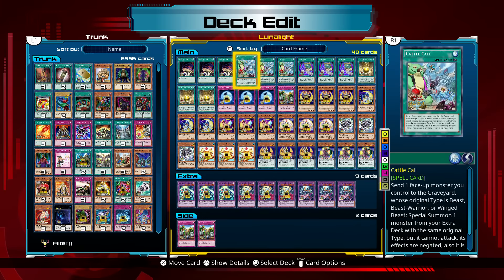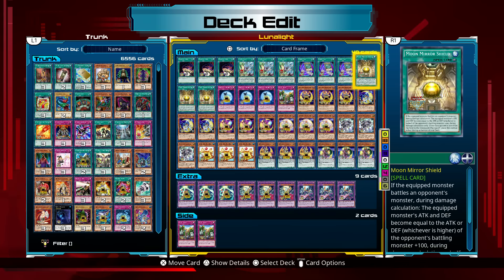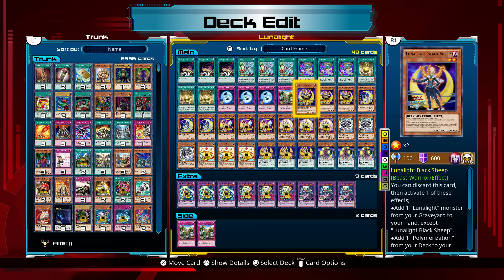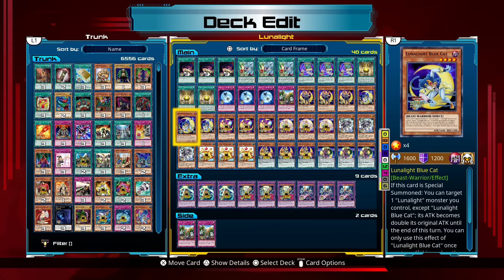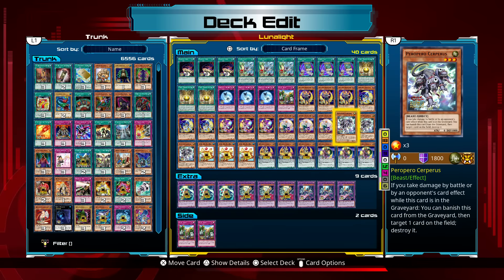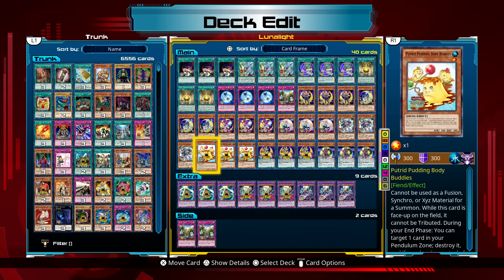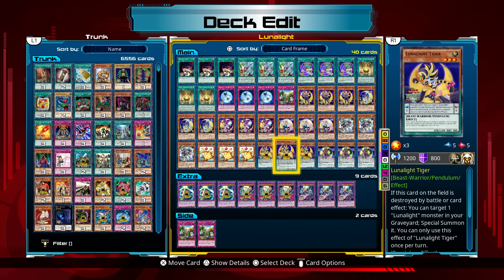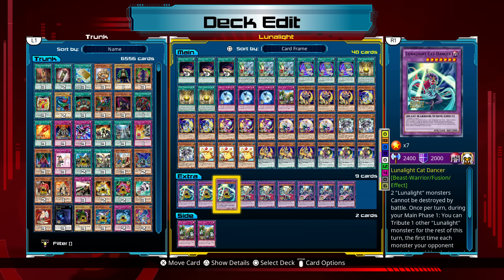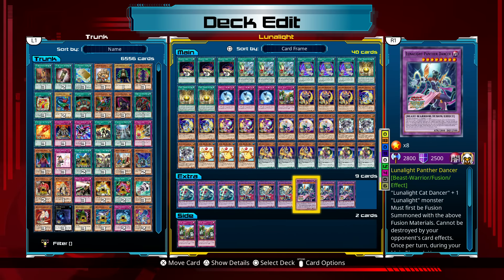Here we go: 3 Backup Riders, 3 Cattle Call, 3 Fusion Tag, 3 Moon Mirror Shield, 3 Lunalite Reincarnation Dance, 1 Secret Blast, 3 Lunalite Black Sheep, 3 Lunalite Blue Cat, 3 Lunalite Purple Butterfly, 3 Lunalite White Rabbit, 3 Perro Perro Seperus, 3 Putrid Pudding Body Buddies, 3 Lunalite Tiger, and 3 Lunalite Wolf. For our extra deck: 3 copies of Lunalite Cat Dancer, 3 copies of Lunalite Leo Dancer, and 3 copies of Lunalite Panther Dancer.